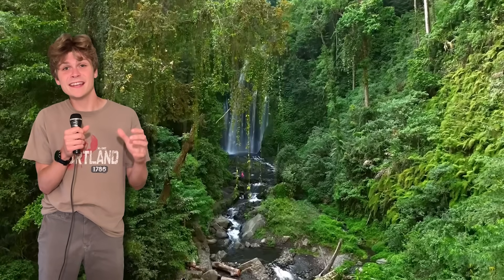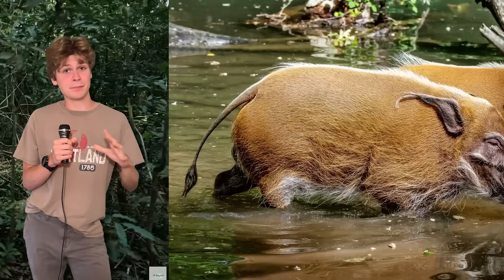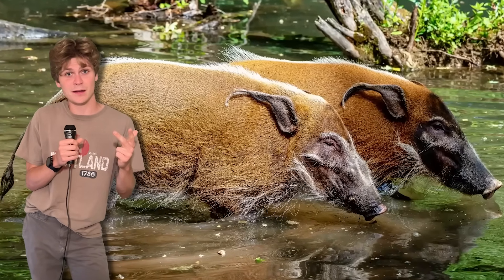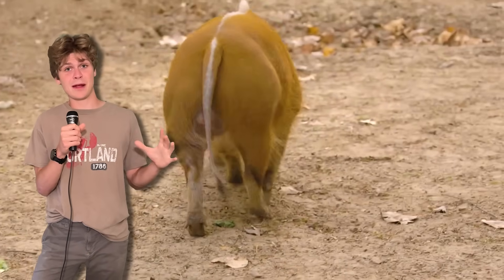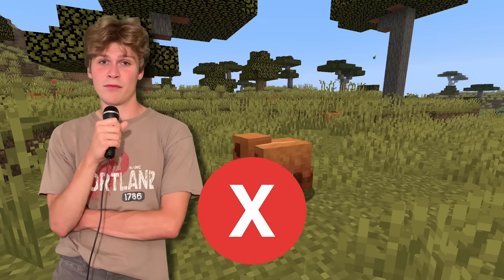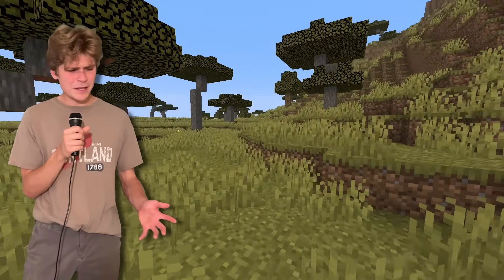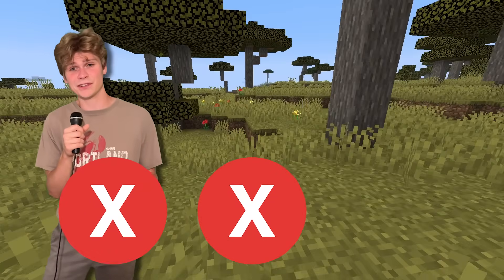Grass alone is not going to cut it. In real life, the red river hog lives in the Guinean and Congolian rainforests. They prefer areas with dense vegetation and plenty of nearby water sources like rivers, marshy valleys, and swamps. So they really need a rich environment with access to vegetation year-round. Walking around, I'm seeing there are very few water sources, and grass being pretty much the only cover — that is not enough to provide the habitat structure they need to survive.